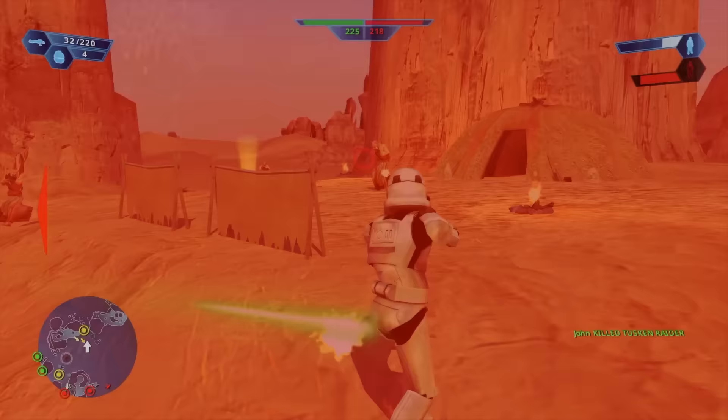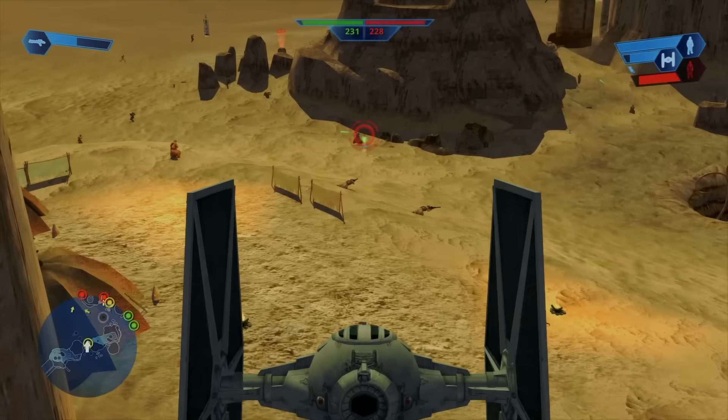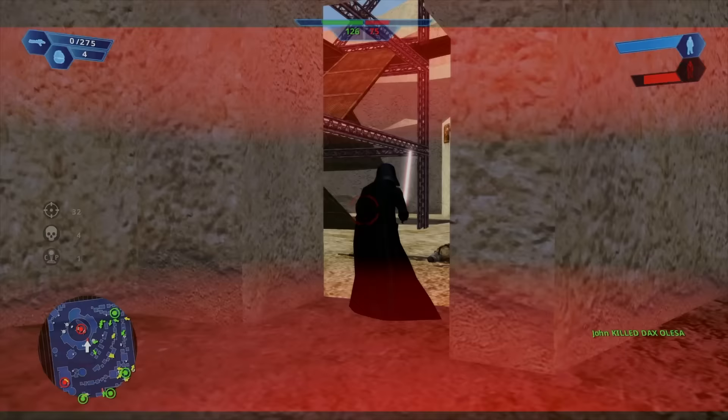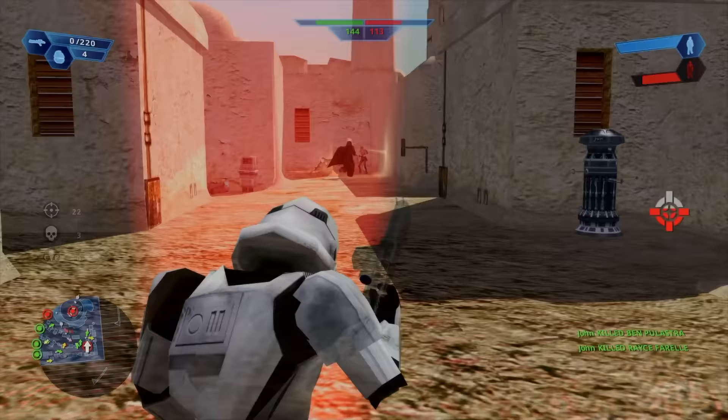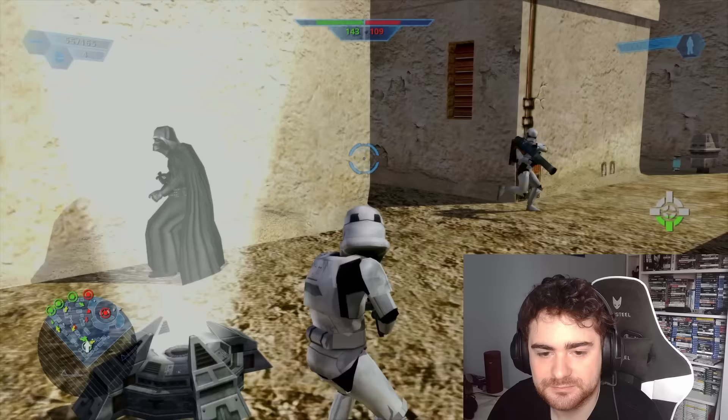With the Clone Wars finished, it's over to the original trilogy, and I definitely preferred the level design of these missions far more. Tatooine is up first and allows us to take control of a TIE fighter, but I quickly realise I'm not very good at flying in this game, so I cinematically bail. Staying on Tatooine but moving over to Mos Eisley, and we're accompanied by Darth Vader, who absolutely massacres everyone.